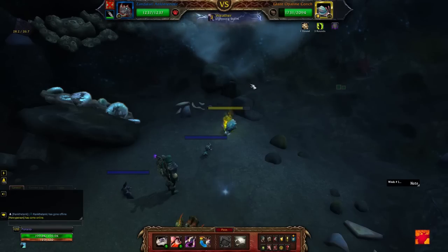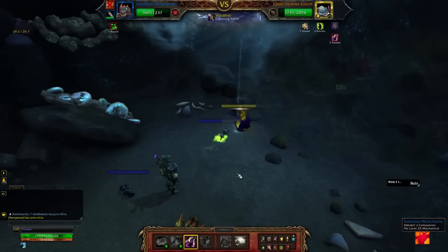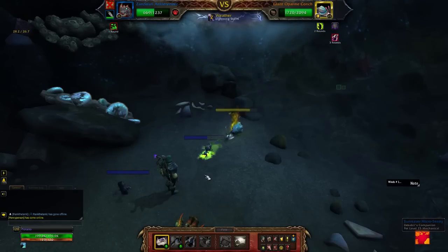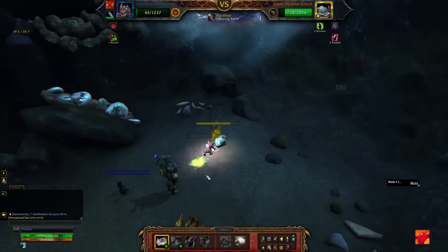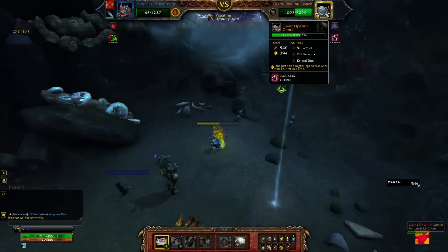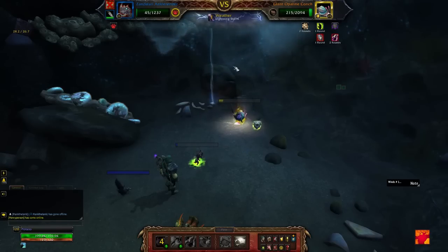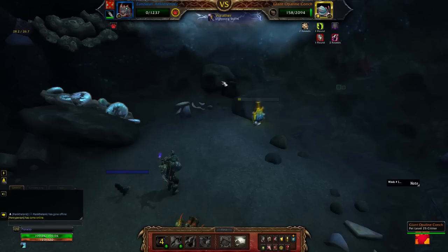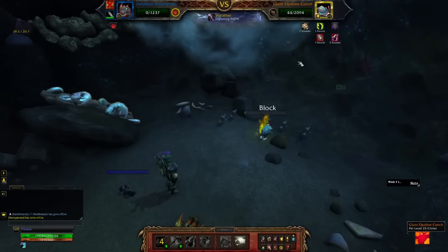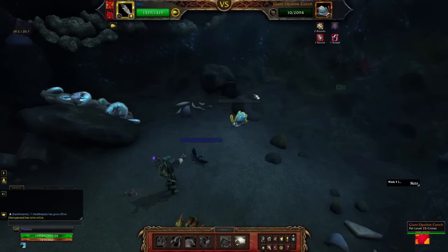Now here we use our standard attack pattern. We're going to open up with a Black Claw and then into a Hunting Party. Hunting Party does a truckload of damage and will really push the Giant Opaline Conk all the way down. He is going to cast his defensive ability, which will greatly reduce how much damage we do on our second round. If you get some lucky crits we may finish him off; if not, he'll finish with just a tiny sliver of health — 10 health there, you see. And that will be the end of our Zandalari Ankle Render.